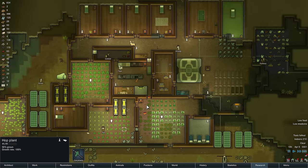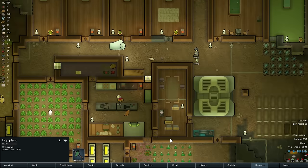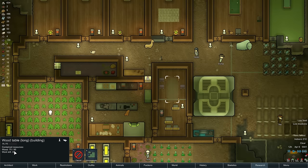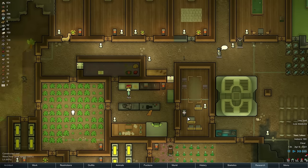Some hops are going - we need a place to actually do something with the hops, huh? Hops are not so helpful if you're not actually doing anything with them. Do we have enough wood for this? Just barely, but we do.